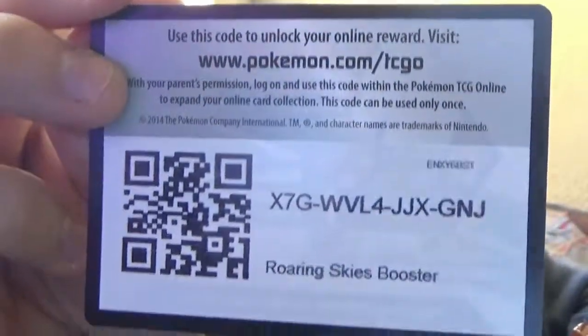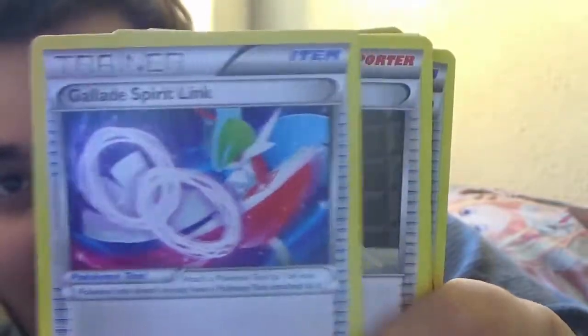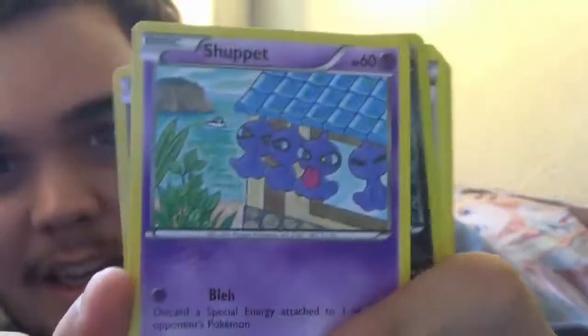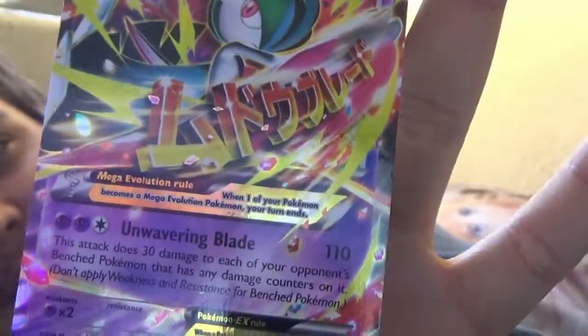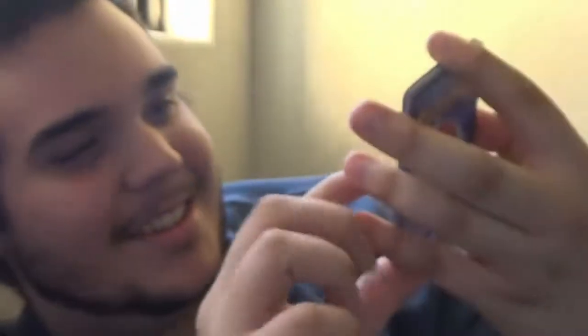We got the Roaring Skies code. I think it's three packs for these ones, because they didn't have the thing on it. There's a Wide Lens. Gallade Spirit Link. Steven. Wingull. Dunsparce. Rinkata. Togepi. Shuppet. Versus Altaria. And then Mega Gallade EX. Look at that — EX. That's freaking old. They're telling you to play Expanded, guys. So that's pretty cool. At least we got a holo.